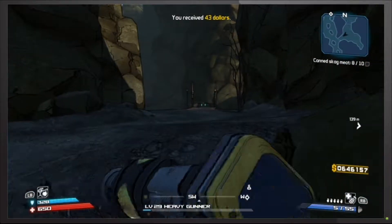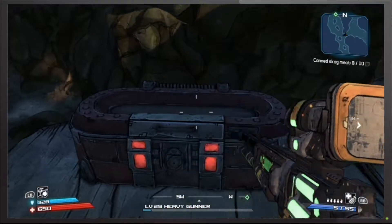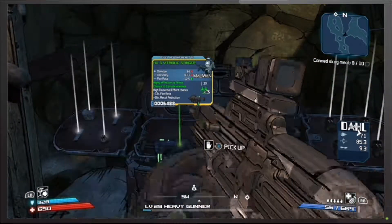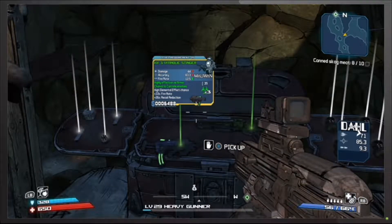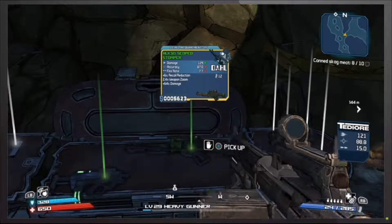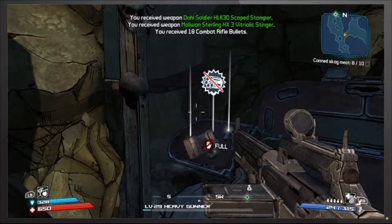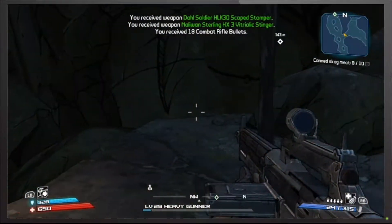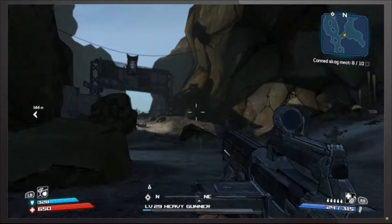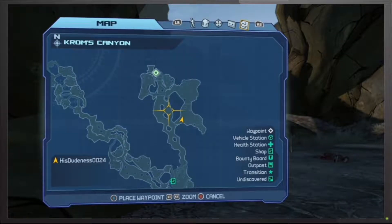Let's see what's in this chest first. This is probably the time we should be looking at corrosive weapons pretty soon. You'll see why in a later episode — because we're getting to the area where we're gonna need to use corrosive damage weapons. Let's go back this way.